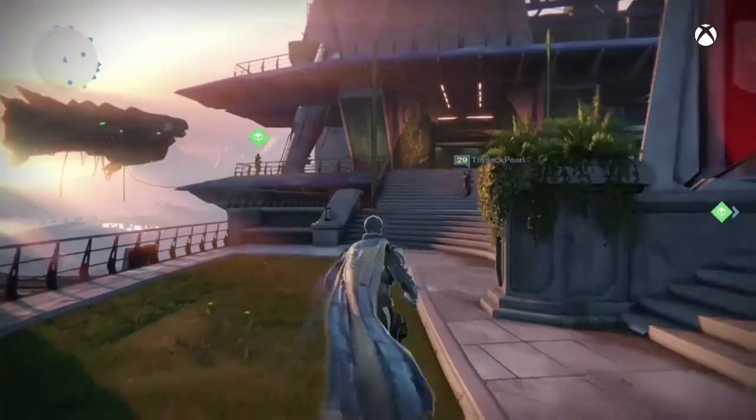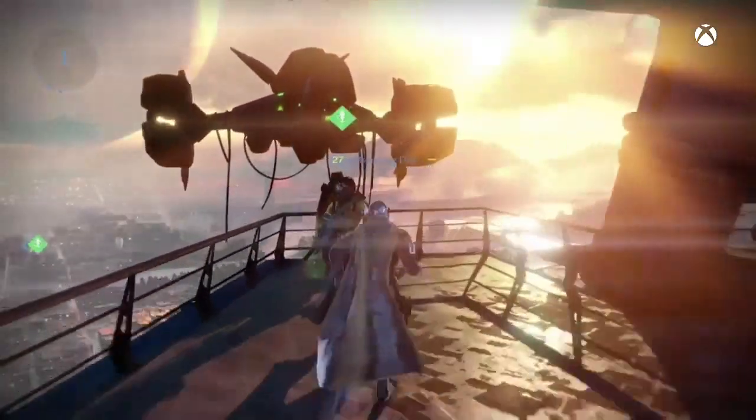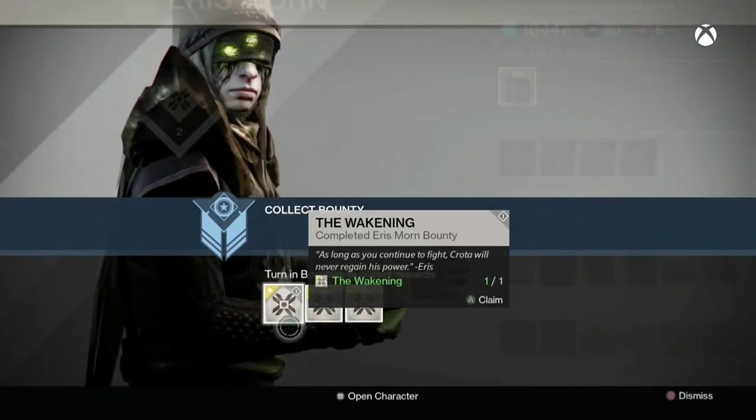Once you have completed the bounties, you just want to go to Eris, or whoever you did the bounty glitch with — it can be Iron Banner, Vanguard, whatever. Just turn in the bounties.